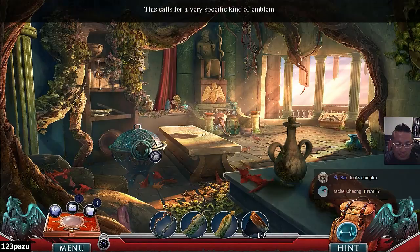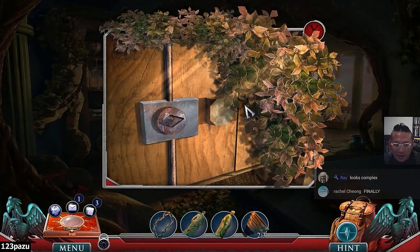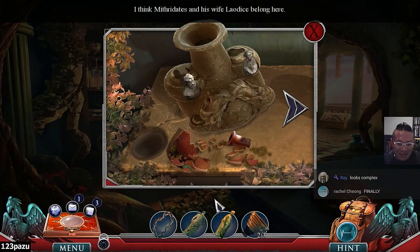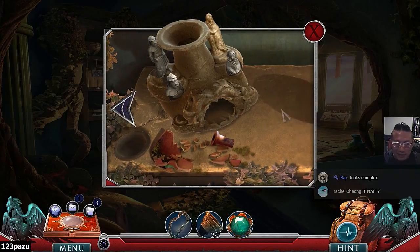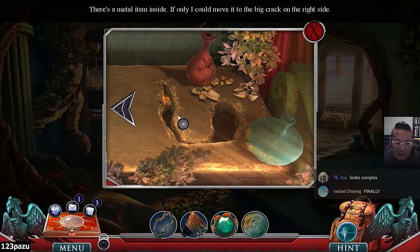Medical chambers. This calls for a very specific kind of emblem — haven't seen that before. Cabinet handle — it's diamond-shaped. I think Mithridates and his wife Laodice belong here. What's up with those names? Emerald amulet. There's a metal item inside — if only I could move it to the big crack on the right side.